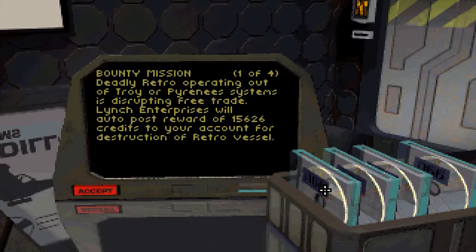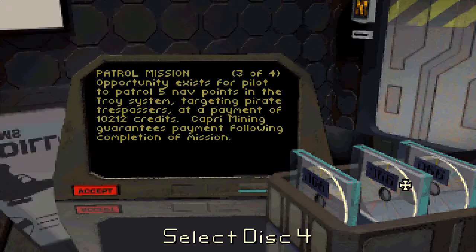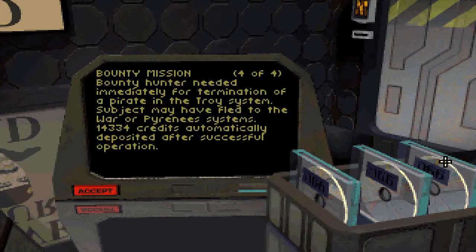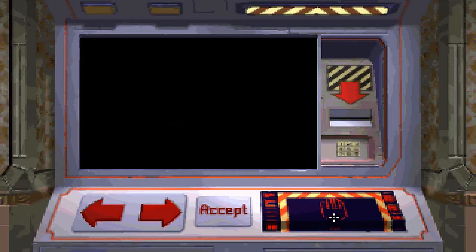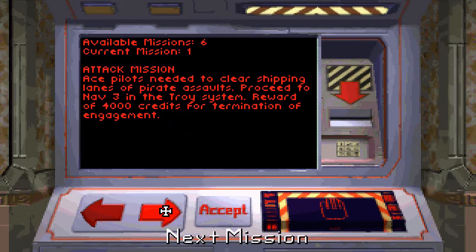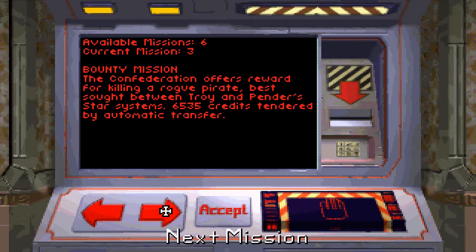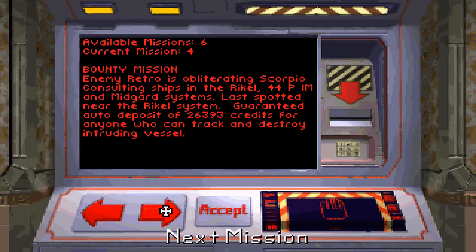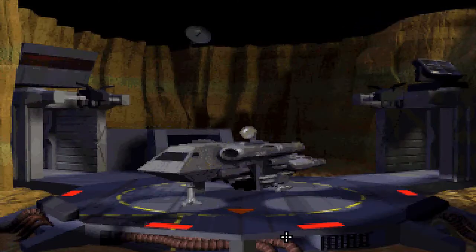Let's see what Mercenaries Guild missions are available. Nav 1 in the Tri-system — yep, I'll take that. That's a good mission, five nav points, all in the Tri-system. Attack mission, proceed to Nav 3. That would pay quite a lot — they must be a damn powerful vessel. I'll do that one because it pays slightly more. Proceed to Nav 2 — I'll have a go at that. I'll also save.